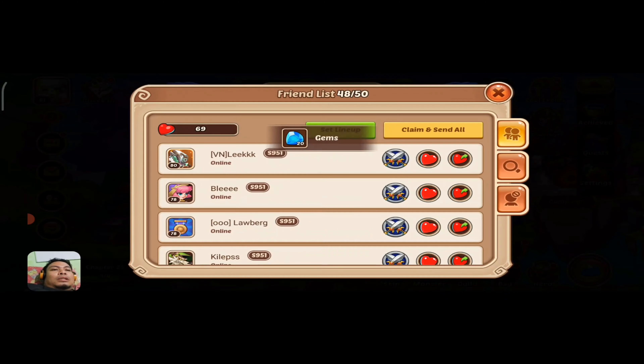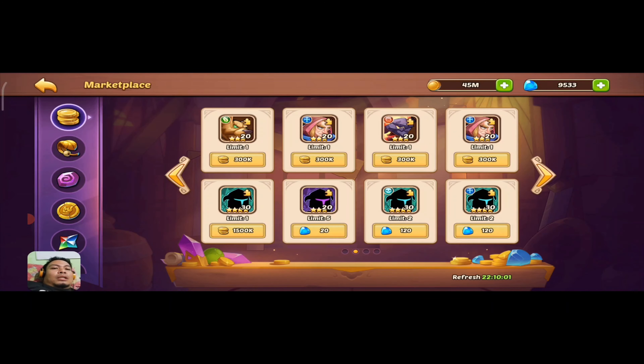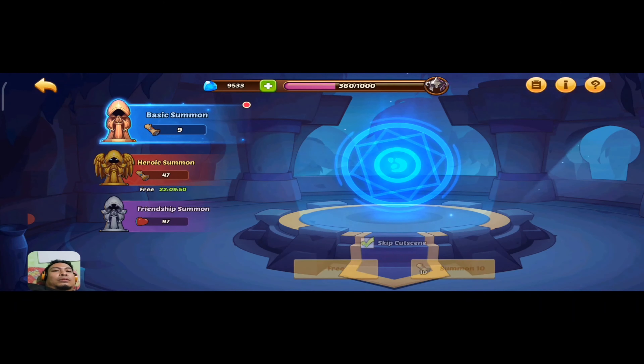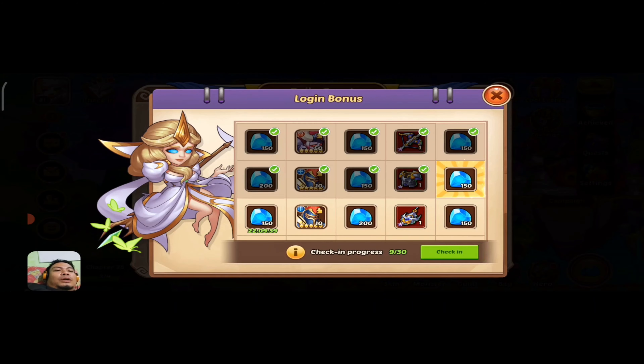We're going to get these hearts — just collect every bit. Wishing fountain check: hit refresh and do eight times. We got a four star! Any father or mother type could really help us in this account. Basic scrolls — by the way, next week is heroic summon, so please save up your scrolls for the event. I suggest you go 100 or 300 just to get those soul symbols.